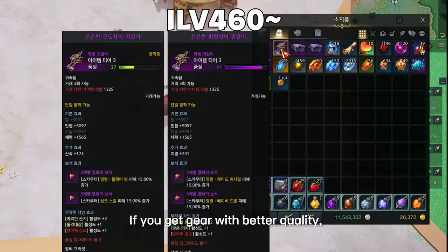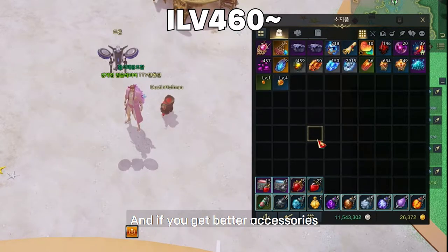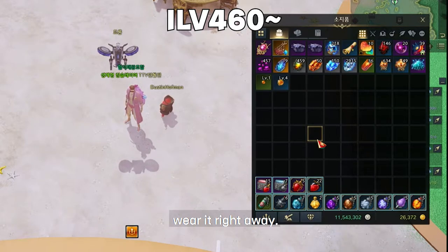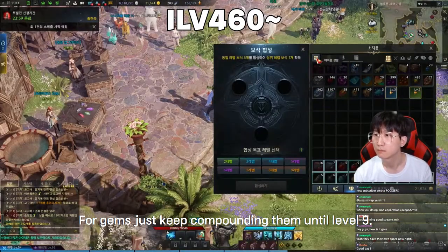With the gear you loot from chaos dungeons, swap out your old gear and keep enhancing until item level 460. If you get gear with better quality, recycle your old gear stats into your new gear. For jewels, keep compounding them until level 9.